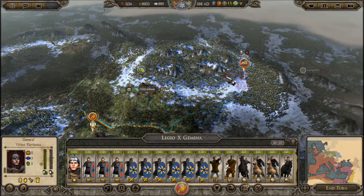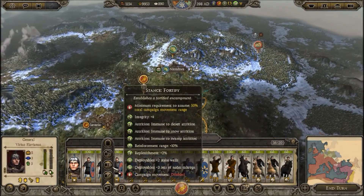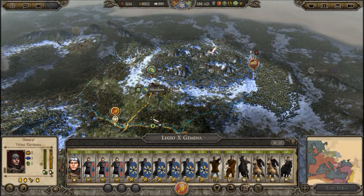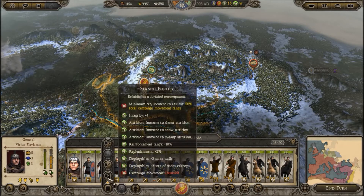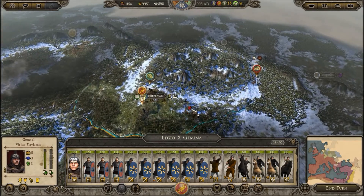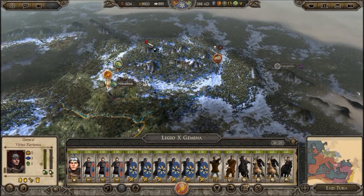I'm assuming that this group is either going to come after us or after the Quadians. Although I'm not really in any position to help them. Maybe I should go in there and back them up. I'll go like here — I should be able to reinforce from there, and then we'll Fortify. If they want to attack me, they either have to cut through here or go this way, so I've kind of blocked one path off.